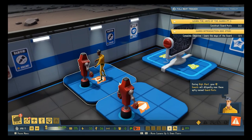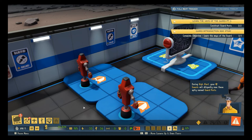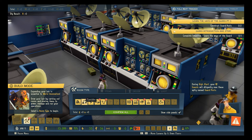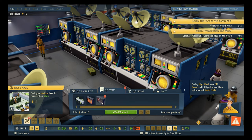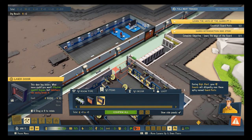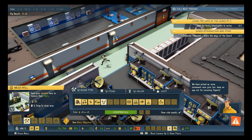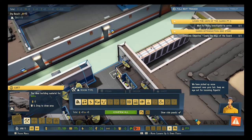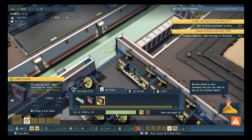Look at this guy getting it done — fighting robots! We've got our radio signal strong. Items — laser door. Yeah, it's time to upgrade. Laser doors for everyone. Laser door — nice.